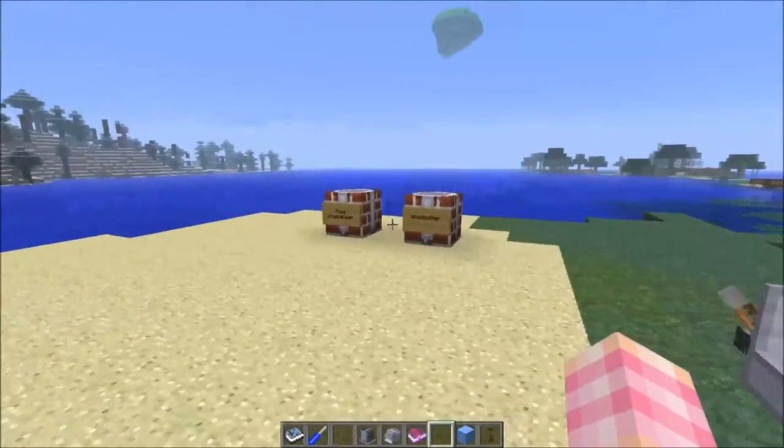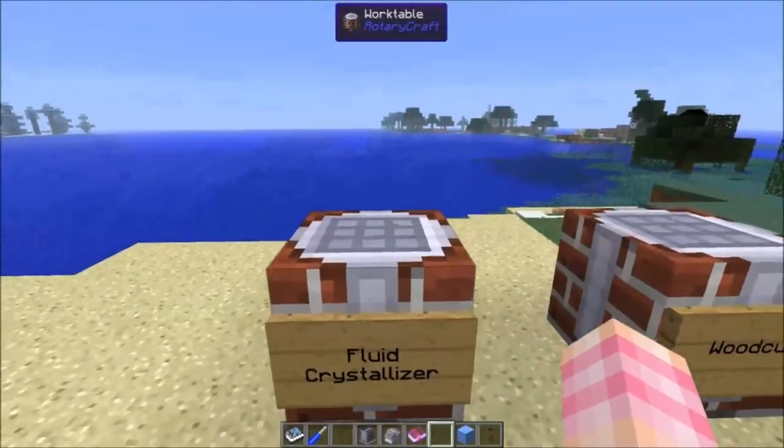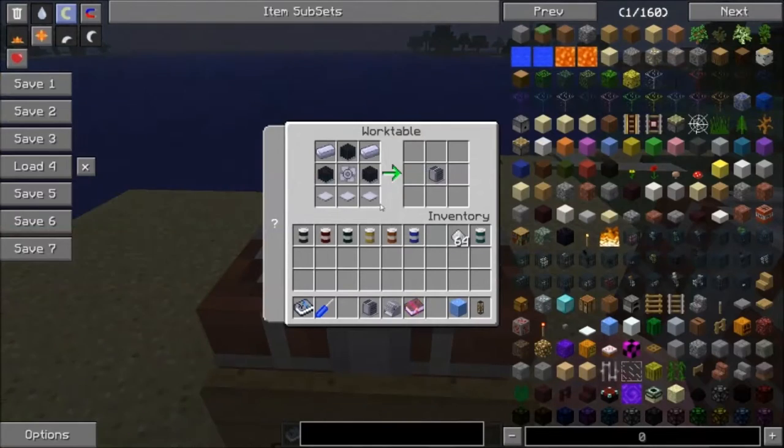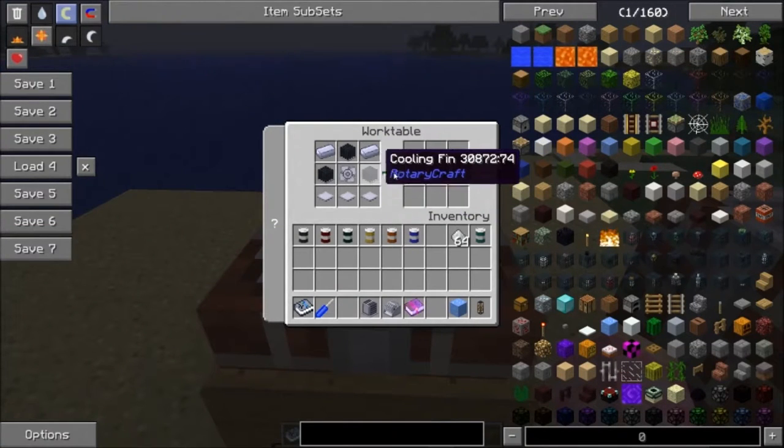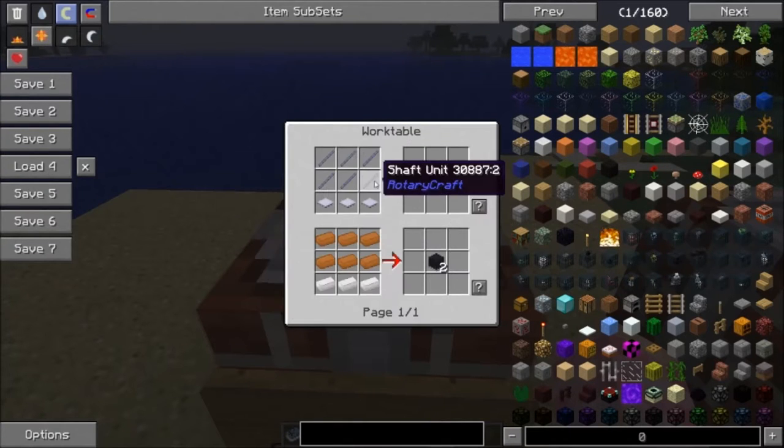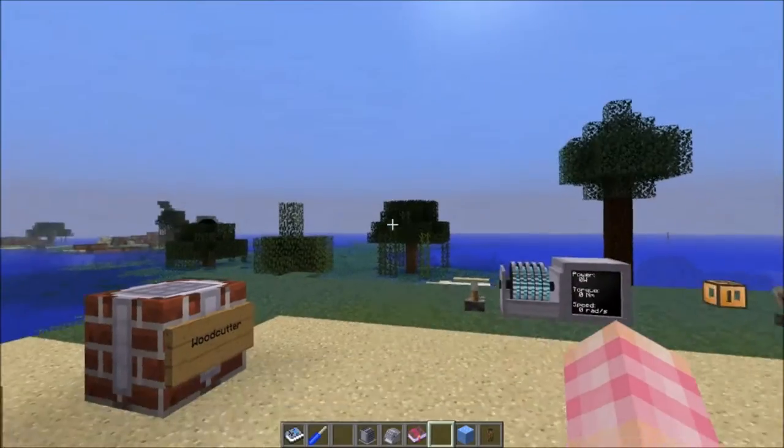Now we're going to talk about the fluid crystallizer, which is quite interesting. It's crafted with three base panels, an impeller, two steel ingots, and three cooling fins. When you craft cooling fins, if you use shaft units you will get three, so I would recommend it — you get exactly the three that you need. It works out well.